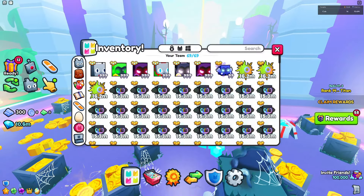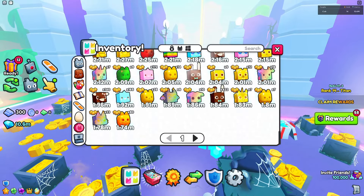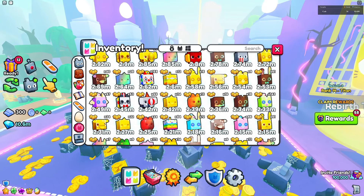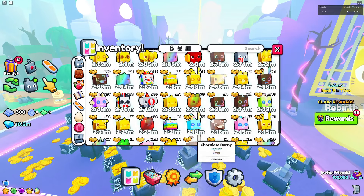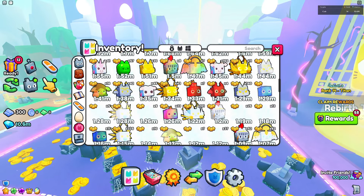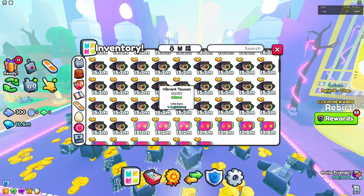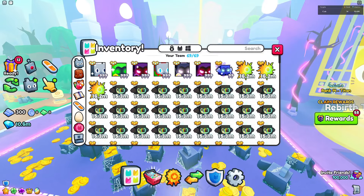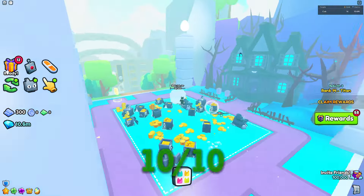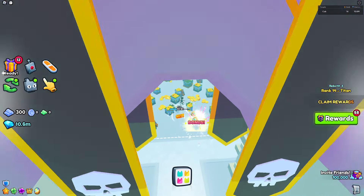Next up we have the inventory pages. If I scroll down we go through the pages — it's sort of glitching out, I'm not sure why — but as you can see you can move through different pages. This removes inventory lag, so this is definitely going to be a 10 out of 10. I just do not like inventory lag and it makes everything a lot cleaner. Definitely a 10 out of 10 for this new feature.